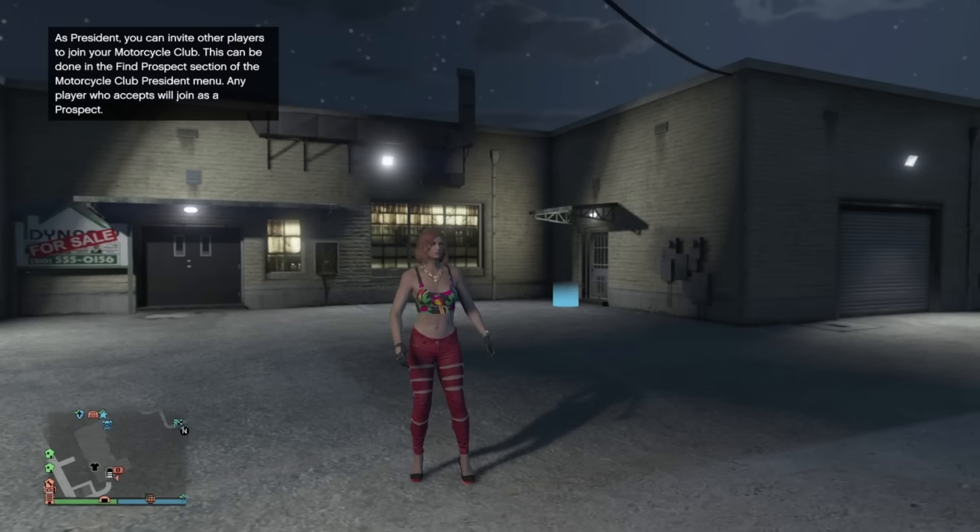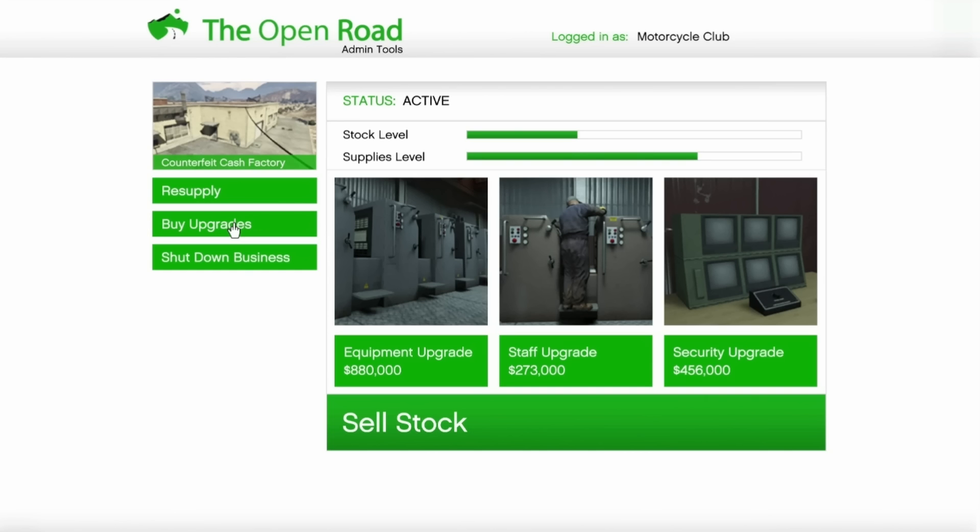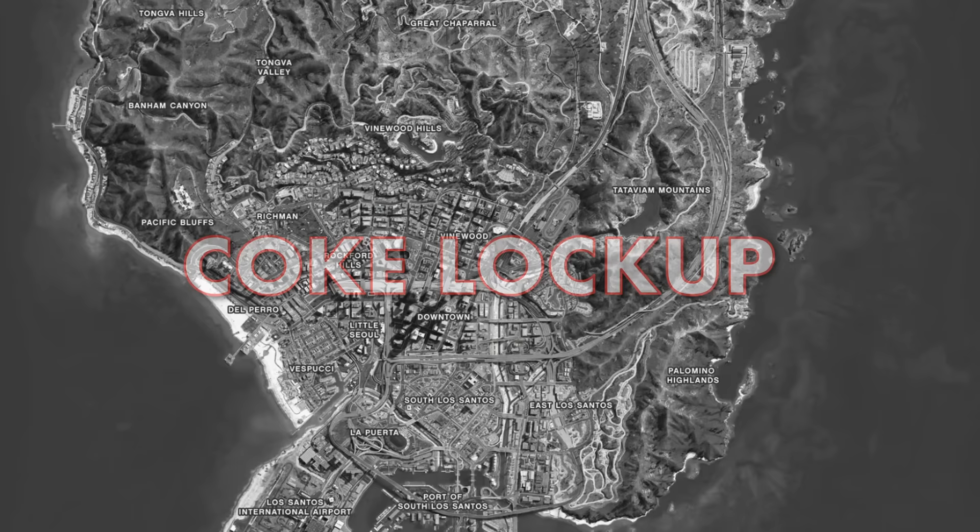For Counterfeit Cash, the 845,000 dollar option — again the cheapest — is the best location in the Grand Sonora Desert. It's the most central of the options, and fully upgraded it will set you back 1.6 million dollars.